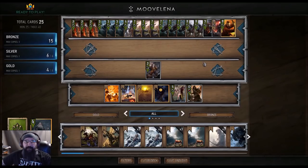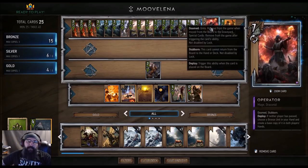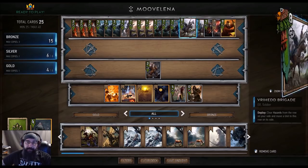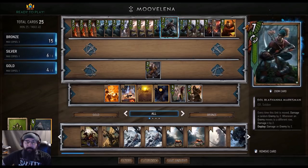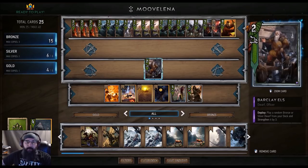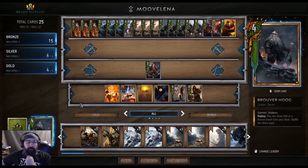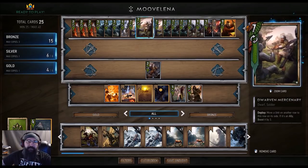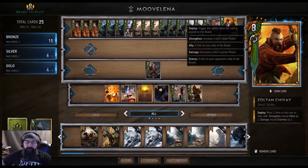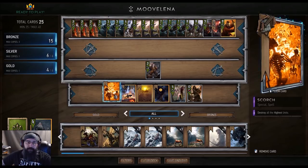Hey guys, what is up, I am devil driven. Today we're just gonna play some movement Scoia'tael. We got an operator in here to copy the agitator, which is usually useless to your enemy. A couple brigades to move — you might want to use it on the marksman. The mercenaries are your pull from the agitators. Barclay — you want to pull Tori last round. It all depends on how it goes. Then you got the commandos in for the thin Zoltan for your big finisher, double gold weather of course along with the Scorch.